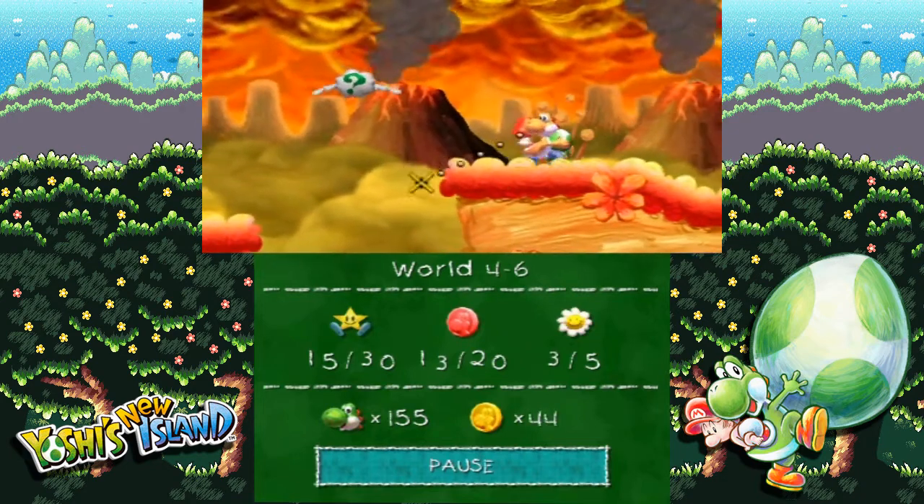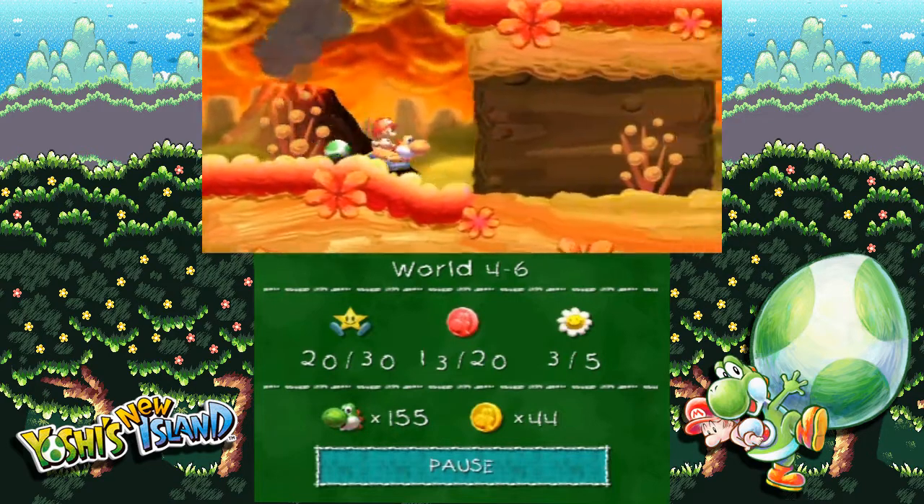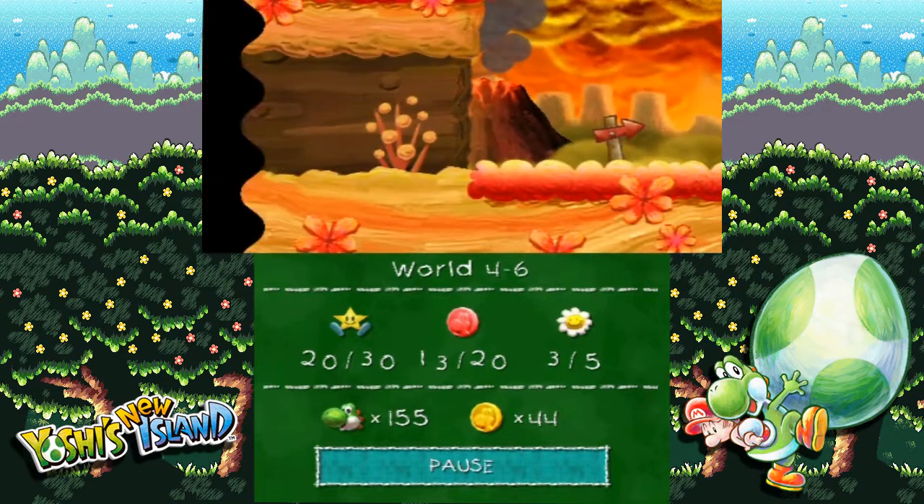And then I'm going to go back. There's no more red coins without star points there, and I got them all. Alright, and that's it. At this point, you should have 20 star points, 13 red coins, and 3 flowers.